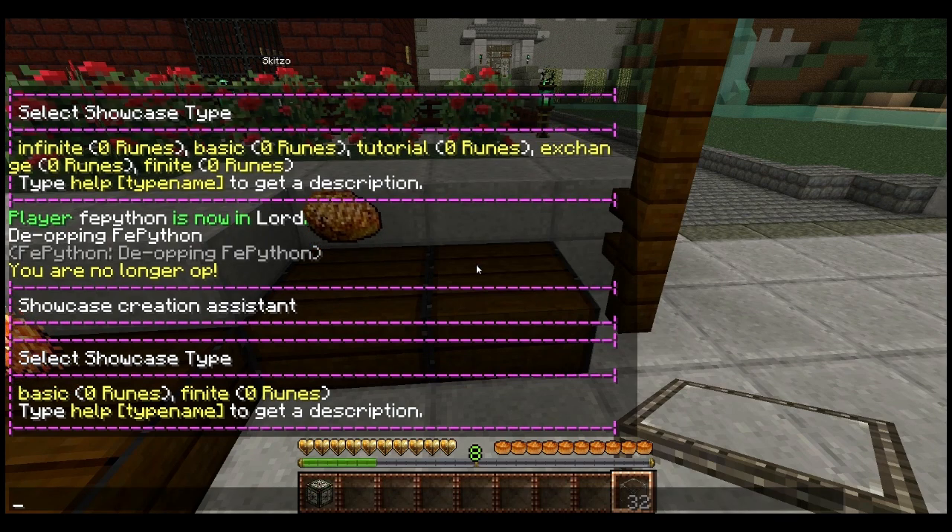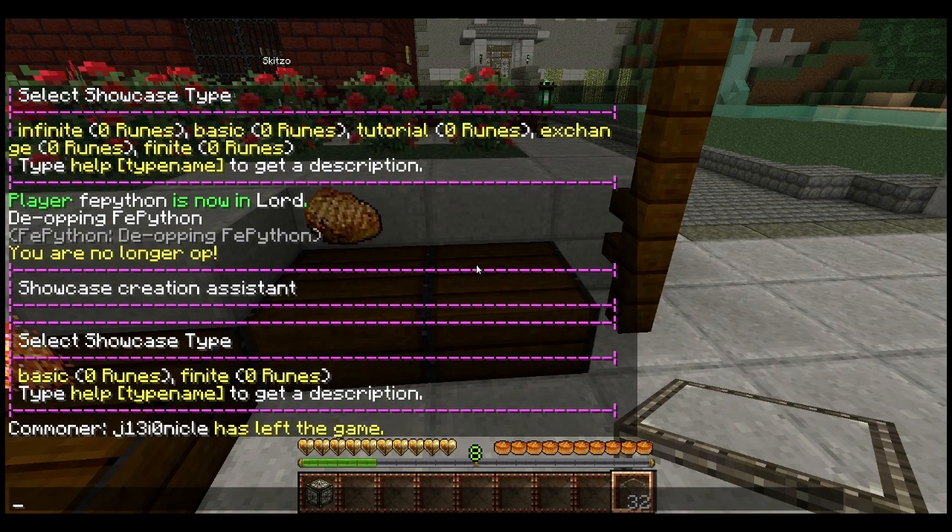Basic is just the item hovering above it — it doesn't actually take it from your inventory. This is best used at your house, like if you wish to have some diamonds floating in a showcase. It won't take it from your inventory, so if you have one diamond, you could set up five Basics with that same diamond. When you shift right-click it again, that will go away — it won't give you a diamond because it never took it from you.